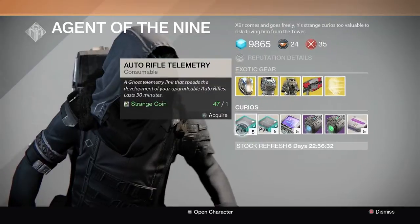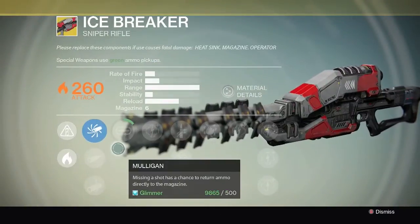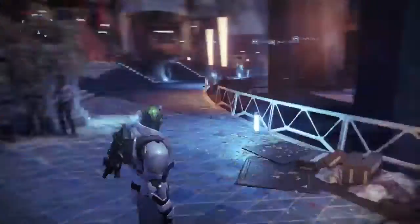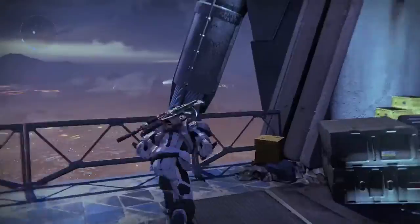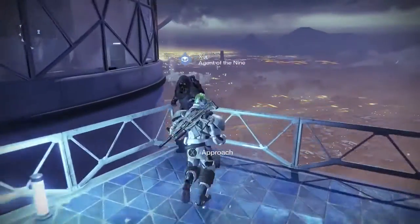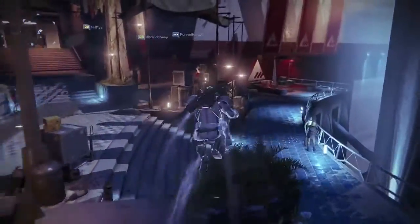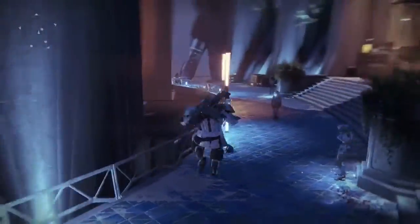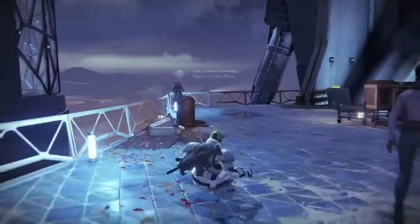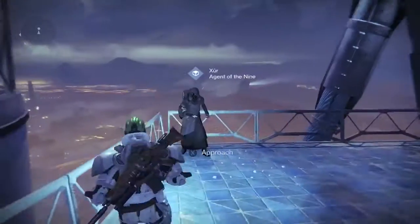He also has the usual stuff — an exotic helmet, Plasma Drive, Emerald Coil, and all that. I already got on earlier with a friend and bought the Icebreaker. It's just unfair because in PvP everyone's gonna be camping in First Light with regenerating ammo. It should have been an exclusive weapon earned through the raid or Crucible, not something Xur sells. Anyway, Xur is over here by the Speaker on the balcony — hopefully you guys pick up an Icebreaker. Thanks for watching, see you in the next one.